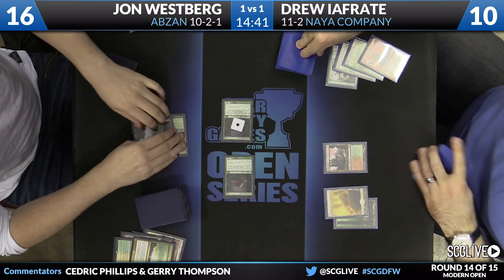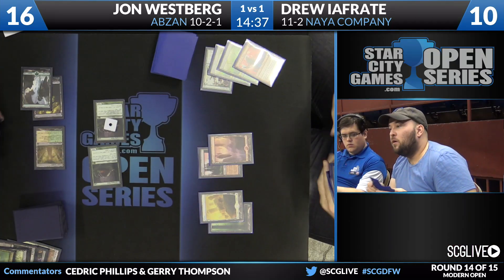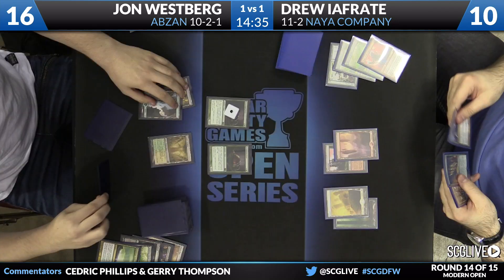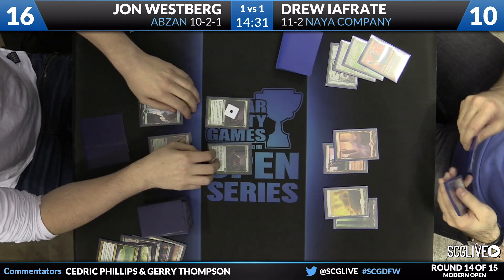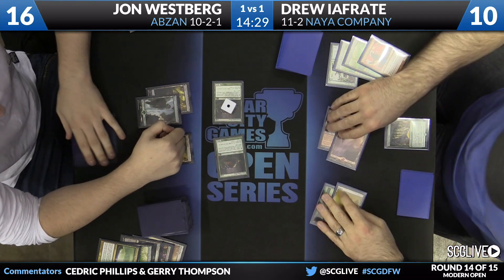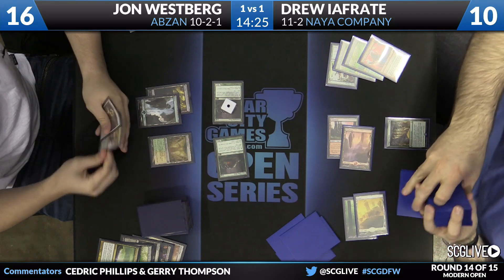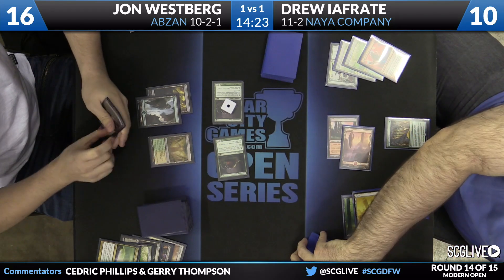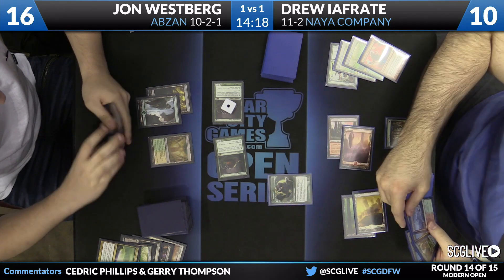That's the use of green in the deck. We saw Mardu yesterday and talked about whether you want to be Mardu or Jund/Abzan — the benefits of playing green are really just how big the creatures are, and how Tarmogoyf and Scavenging Ooze are able to end games pretty quickly. Here's Collected Company. John Westberg attacking in with no fear. He picked up a Path to Exile on his draw step, so he has access to that and Abrupt Decay. Tarmogoyf and Knight — so Drew picks up two great creatures. Dead and dead.